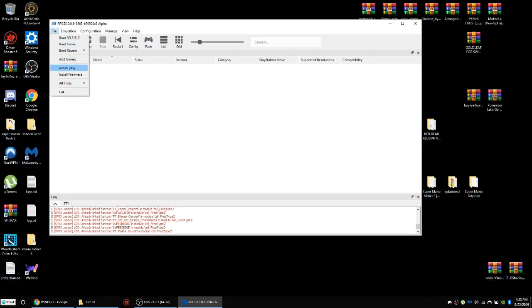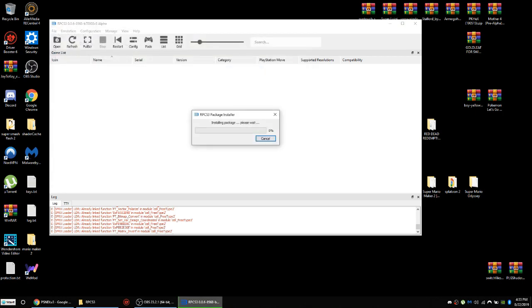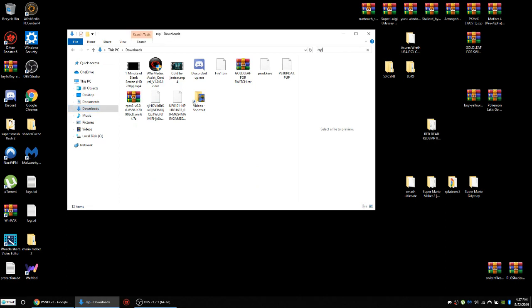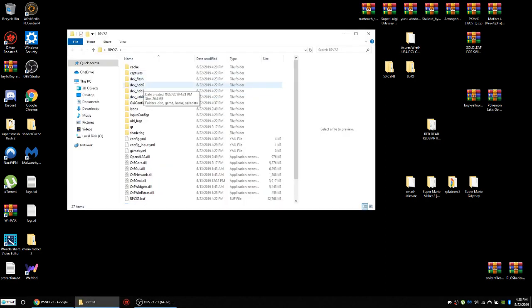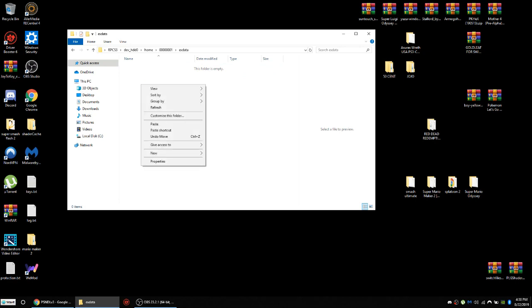You're going to install the PKG, and the way you do that is go to File. You click on this, you're going to copy it, then close it. Then go to RPCS3 again and go to dev_hdd0, then go to home, 00, exdata, and when you get there you're basically going to paste it.